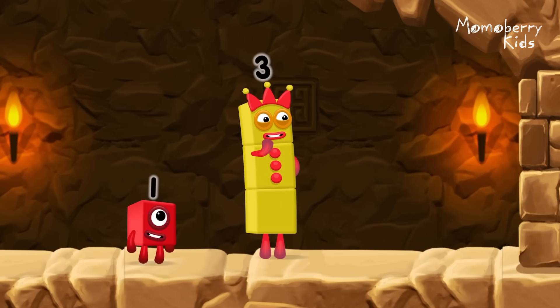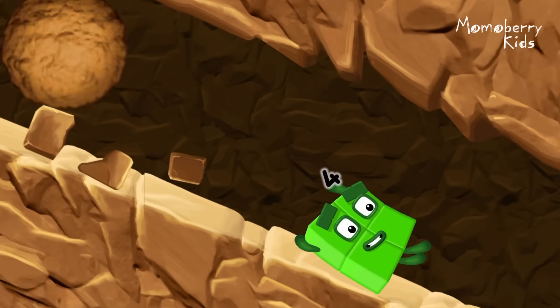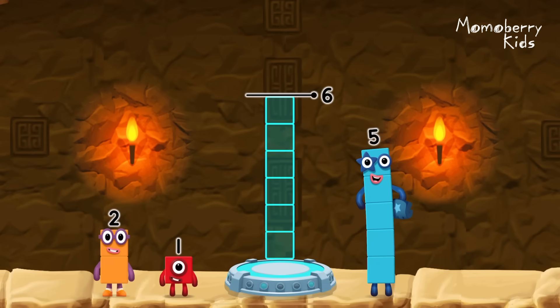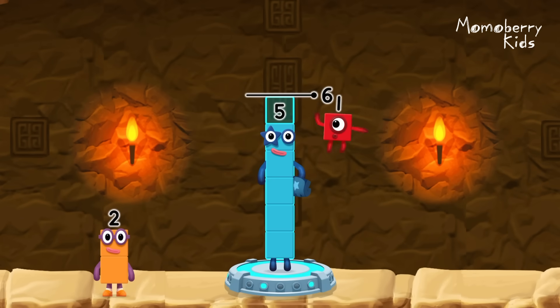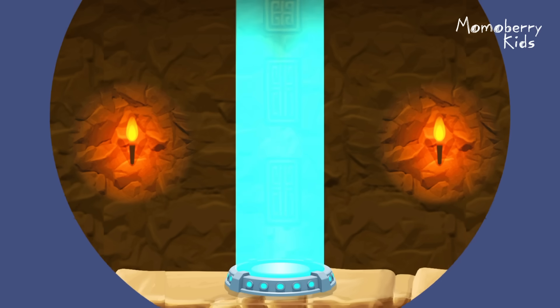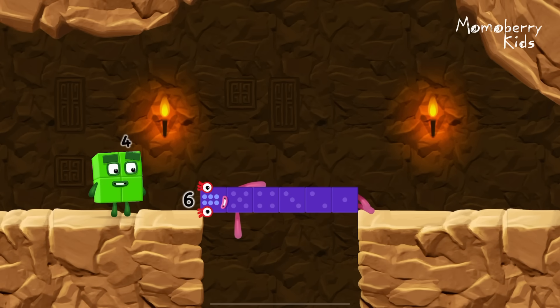I think three might need one's help to get past that wall. Two, two, one, two. Add number blocks to make six. Five, one. You solved it! Five plus one equals six. Six. Well done!